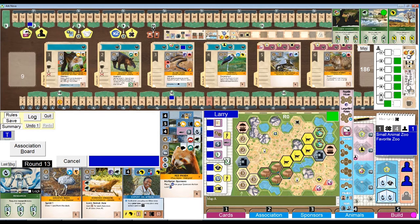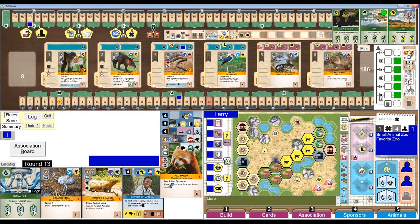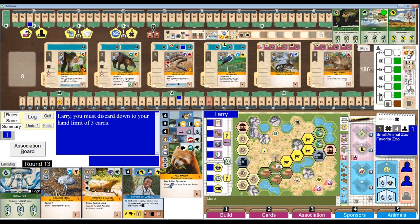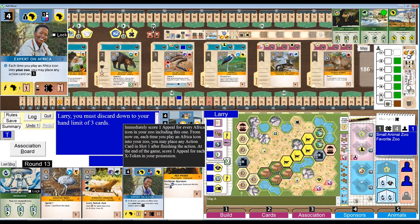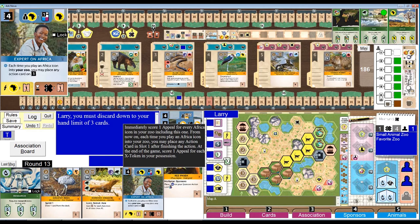And this is definitely going to be association. Okay, so it's halfway through the game. I've got three action cards flipped. Got to discard down to three again. I think I'm not going to be an expert on Africa. Oh, I didn't notice — he's from Asia! That's nice. I really should get an Asian partner zoo. All right, she's going to go.